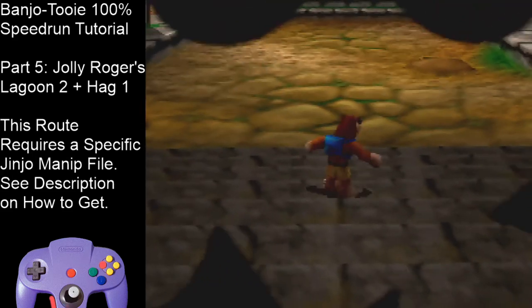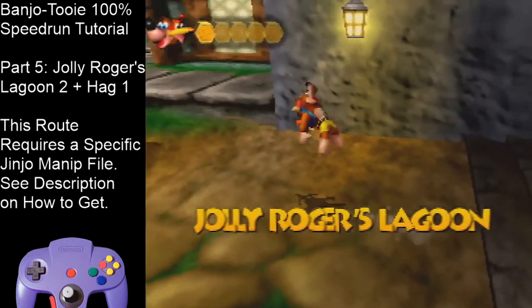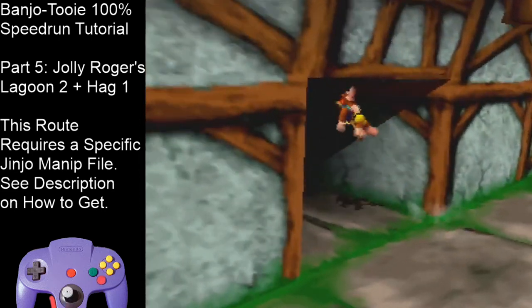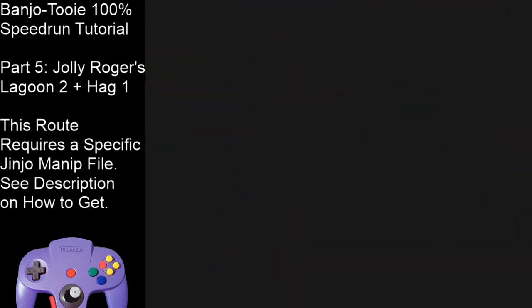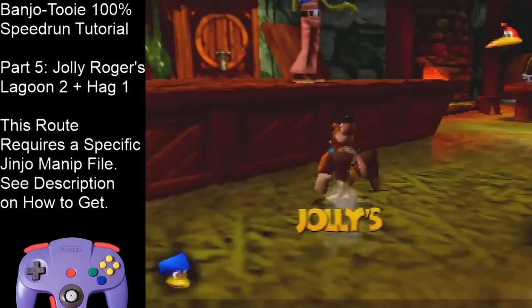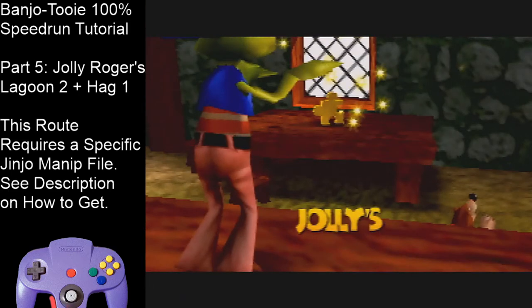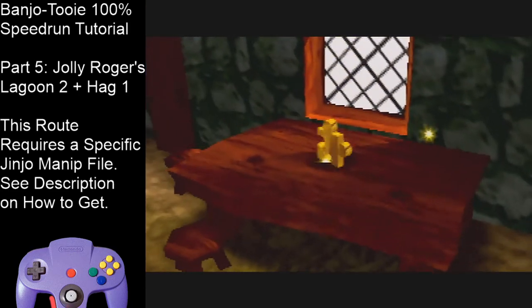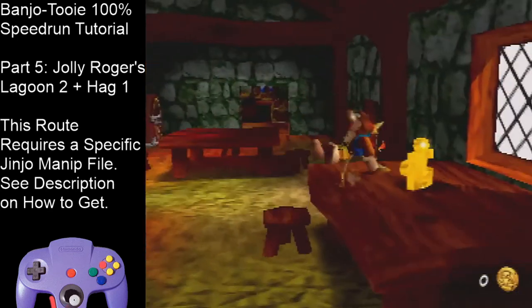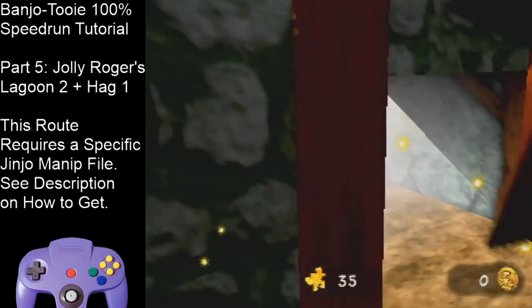Almost done with JRL — there's just a little bit left to do. Get in Talon Trot, bring your camera towards the building to reduce lag, and enter Jolly's. Slide into this cutscene and hold Z after you skip the text for the whole cutscene, or you will get out of Talon Trot. Most cutscenes don't do that — I don't know why this one does. Don't let go of Z. Get this Jiggy and leave Jolly's.